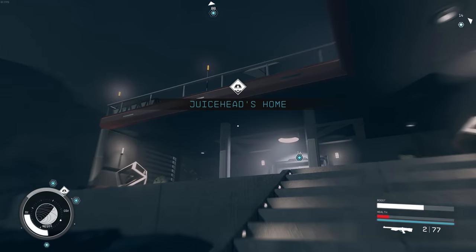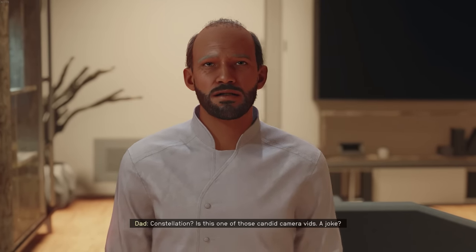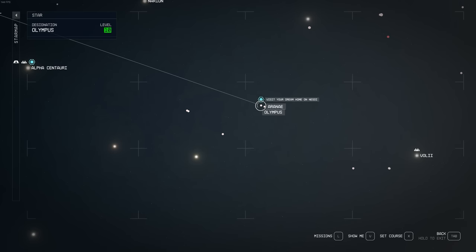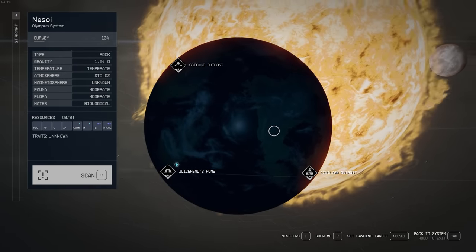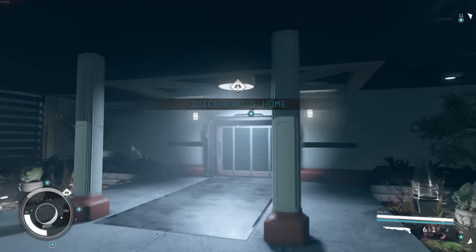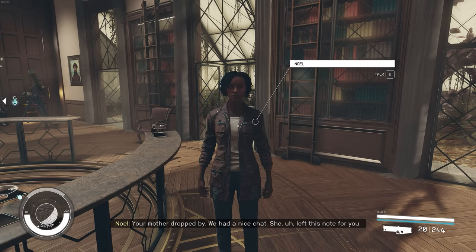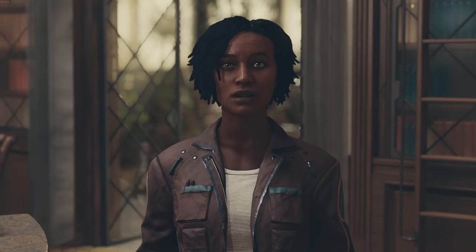In Starfield, I took the trait that gives you parents, but also the trait that gives you a luxury starter home. Something you don't necessarily realize is you have to make note of where these two things are. Your parents are in Pioneer Tower in New Atlantis, while your luxury starter home is on Nasoy in the Olympus system. The first time you do this, you'll have quest markers that directly lead you to both places, but after you actually finish the introductory quest, you don't have quest markers here anymore. With the parents trait, sometimes your parents will leave you notes — at one point my mom left me a note at work mentioning she had something for me at home.